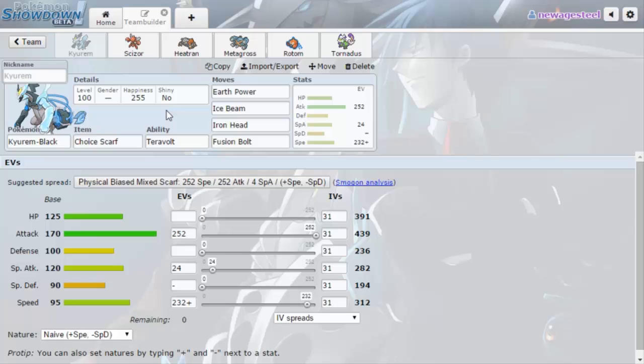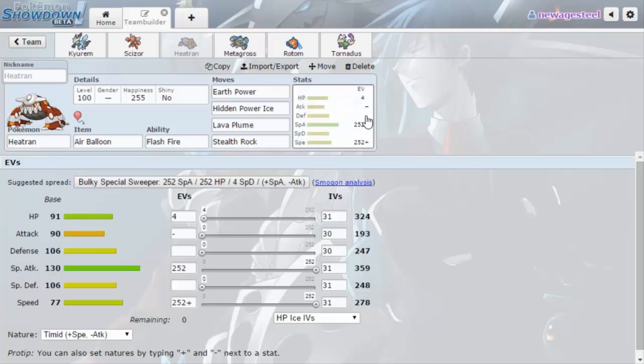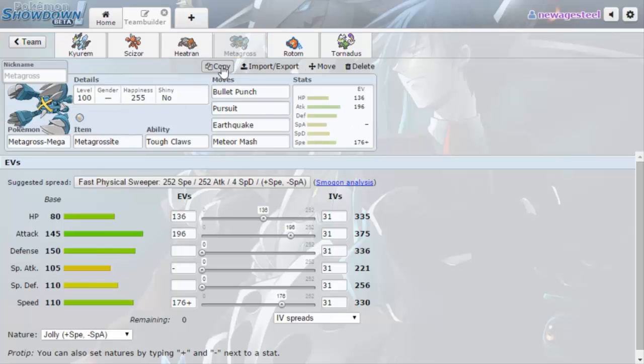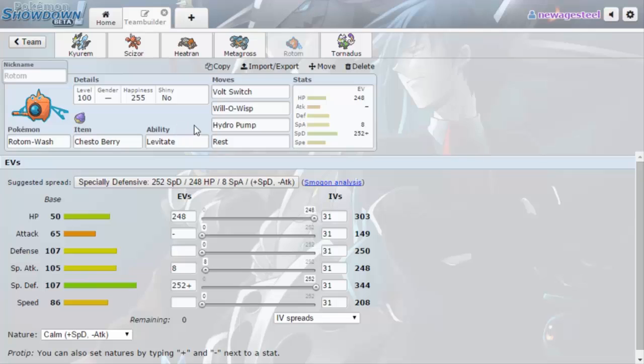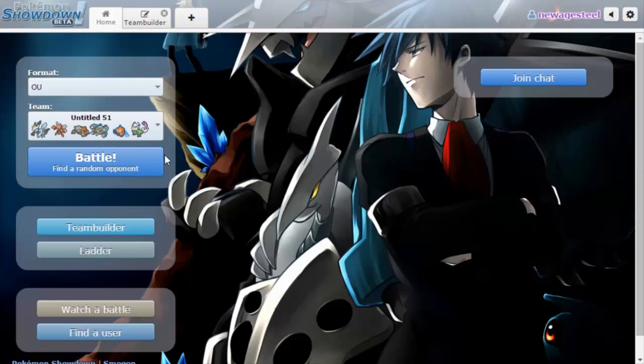I have an old OU team that I made. It's pretty fun — I feel like it's weak to a lot of setup things, but I enjoy it. It's got standard Scarf Kyurem, bulky Defog Scizor, Air Balloon Stealth Rock Heatran but max speed offensive, Mega Metagross with Bullet Punch and Pursuit, Resto Chesto Rotom-W, and AV Tornadus — though standard AV Tornadus doesn't usually have Heat Wave, but we've got Heatran for that. We'll find a game and be right back.